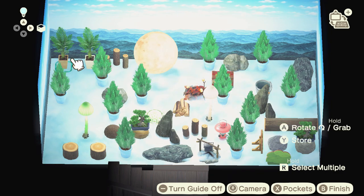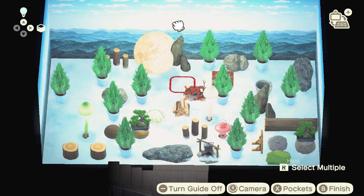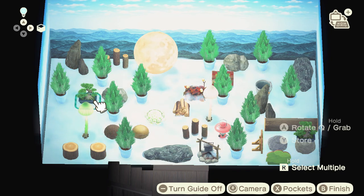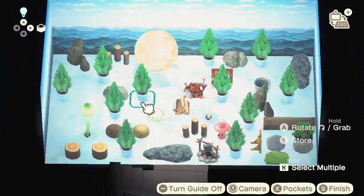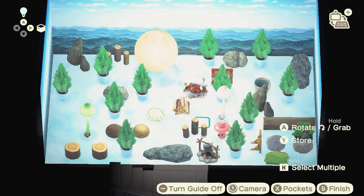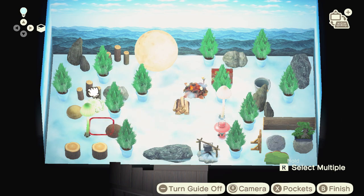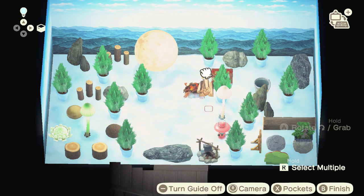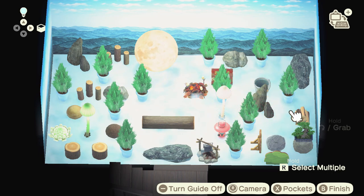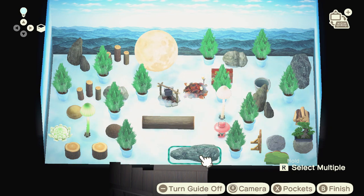Let me throw a couple hedge standees in — nah, I won't put those there. Let me move this out of the way. Little bonsai tree — nah, I don't think the bonsais are enough. I need all of this stuff out of the center first, then we'll start moving everything else in just a little bit, cause I wanted this area to be more of a circle so I could fit a bunch of other stuff in there.